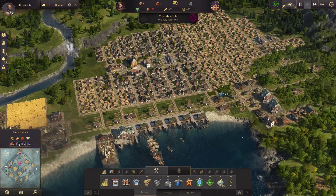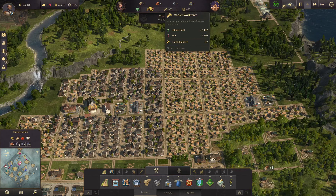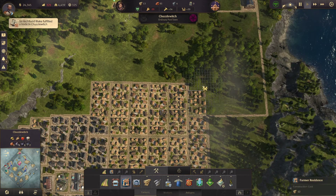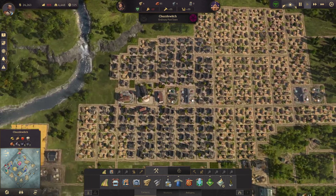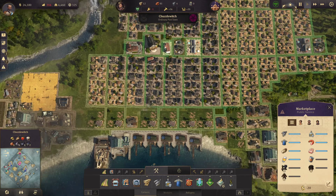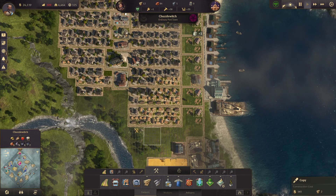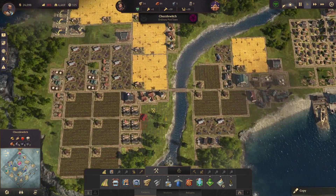Bit of passive trade coming in there for bricks. Still minus 300 — we've got a lot of things going on, pretty finely balanced on the worker front. Let's build a few more farmers. Getting a bit low on space but we'll keep building them out. 35 clothes — let's add another clothes production, or two. That means we're going to be needing more and more farmers.